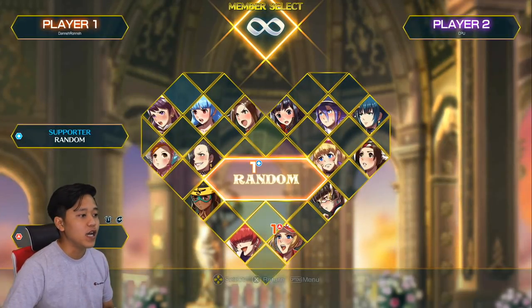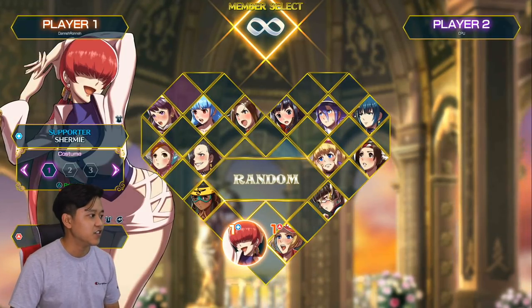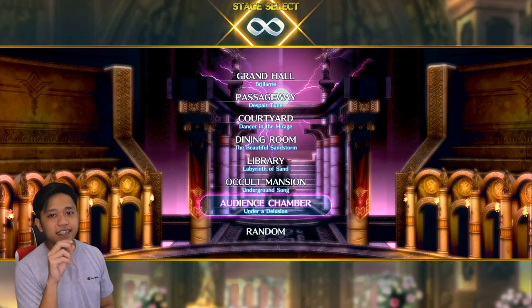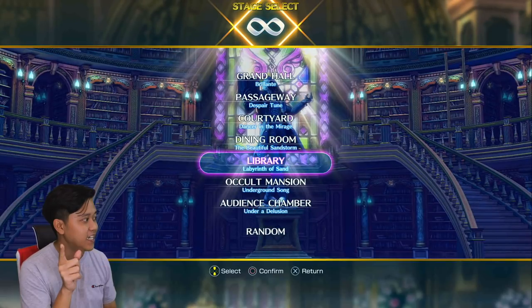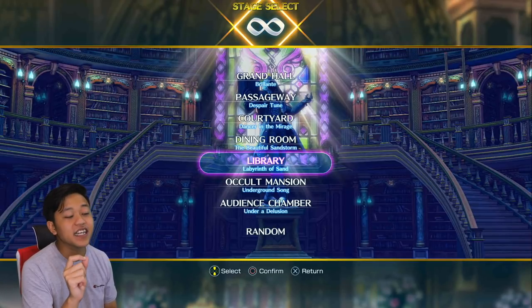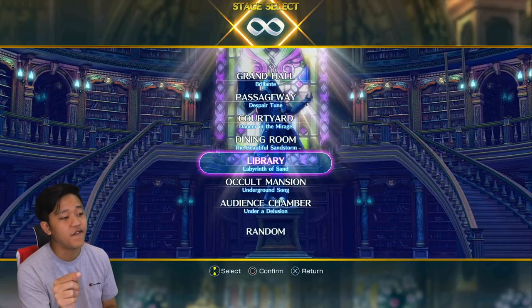In each team there are two characters: one attacker and one supporter — we'll explain their roles more as we play along. So I got Terry and Shermy. Here's a little easter egg: that statue in the background is a very prominent character in King of Fighters. I'm not gonna tell you who, but those of you who play KOF would know by his outfit.